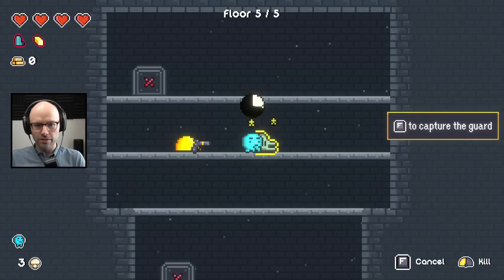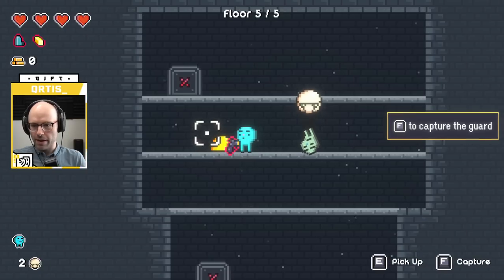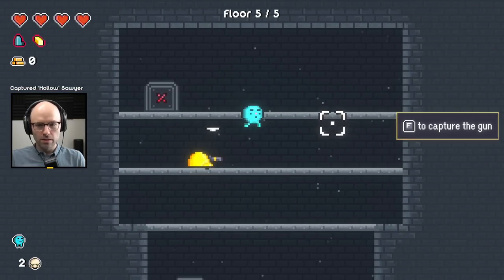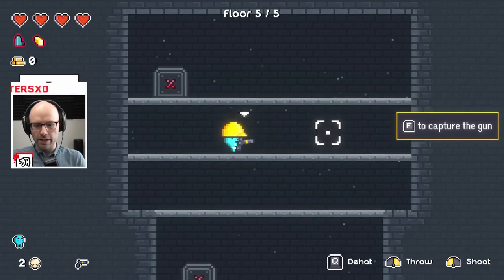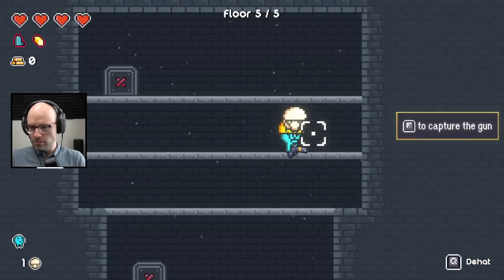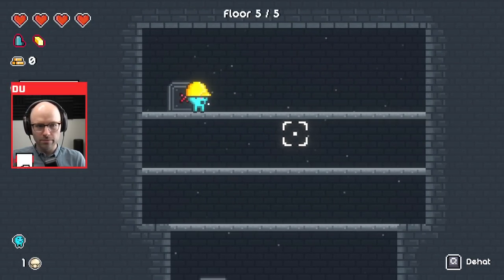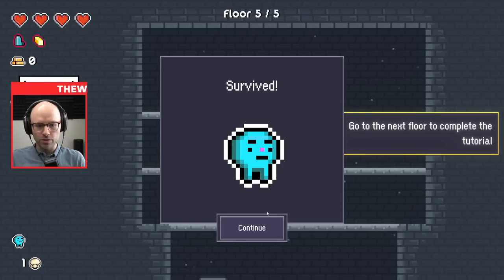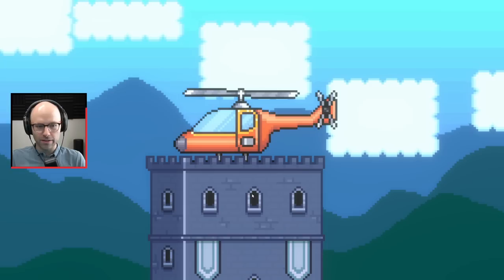F to capture the guard. I got you. What happened to him? What have I done? It's Death Stranding. F to capture the gun. Get Fulton'd. The gun has been captured. Captured pistol. Go to the next floor to complete the tutorial. You have survived. You have looted a man, a gun, and a hat.